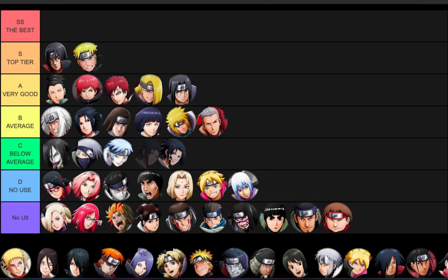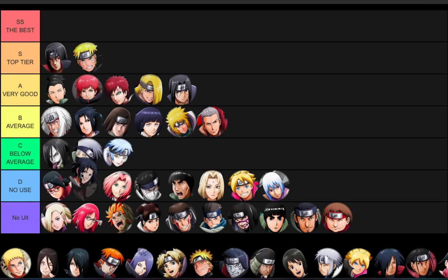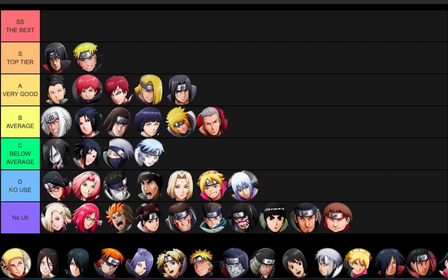Curse Mark Sasuke - high C. He's got paralysis and evasion, and the ult is decent with pretty big AoE. If he gets a rekit he could move up tier. Maybe add another paralysis, damage over time, or defense down jutsu - that would definitely be good.